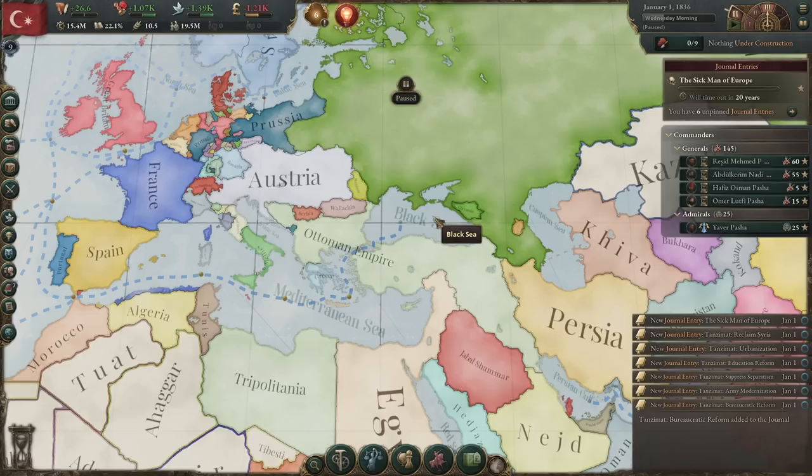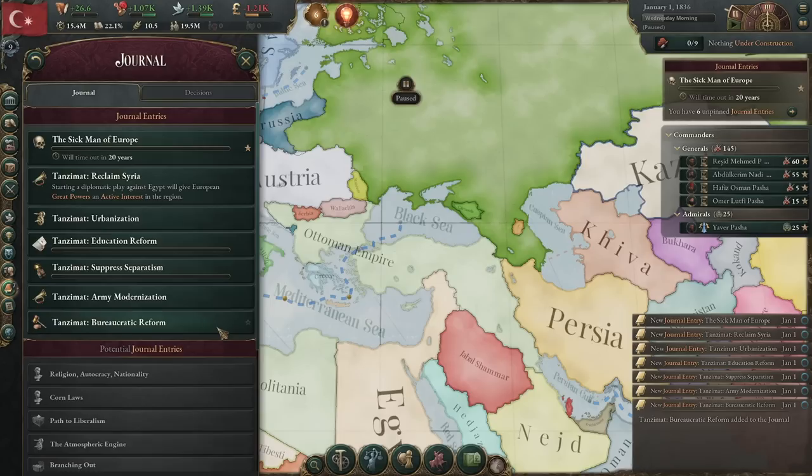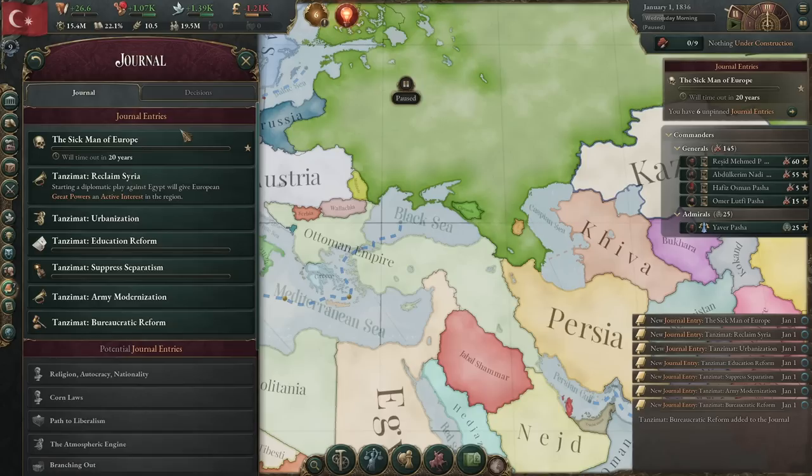More specifically, we will be trying to remove the Sick Man of Europe modifier. This is a debuff that gives us a minus 33% prestige debuff, which sucks in itself, but it's actually not that bad to work with. We also have outmoded bureaucracy, which gives us a minus 25% hit to our bureaucracy and a minus 25% hit to our taxation capacity, which is actually kind of brutal. After 20 years, if we do not get rid of the Sick Man of Europe modifier, we will be hit with the Dead Man of Europe event.